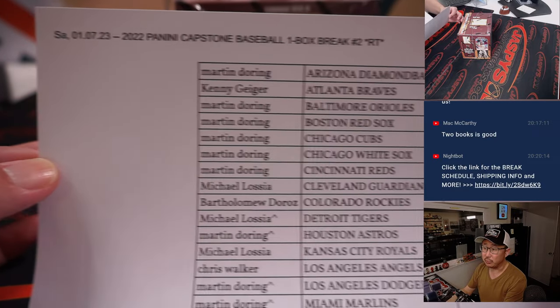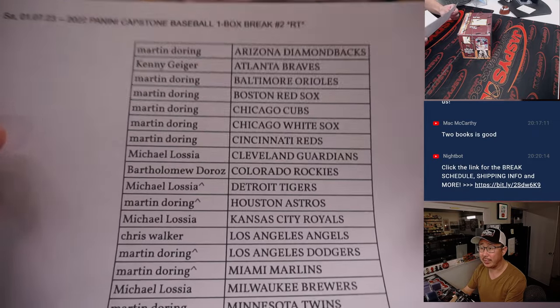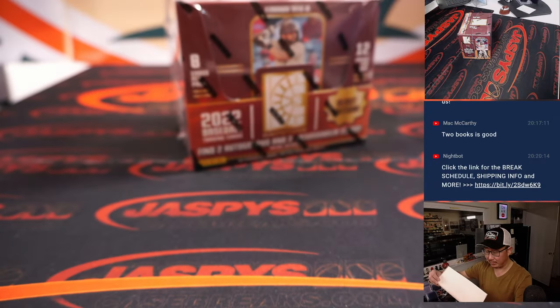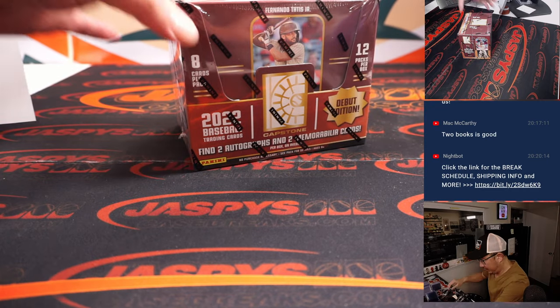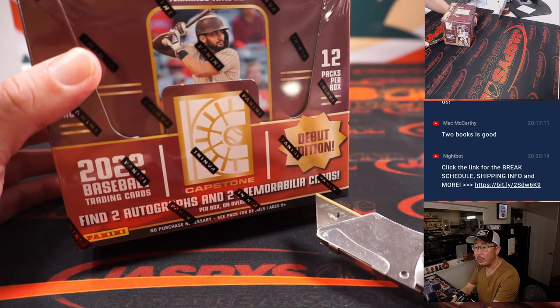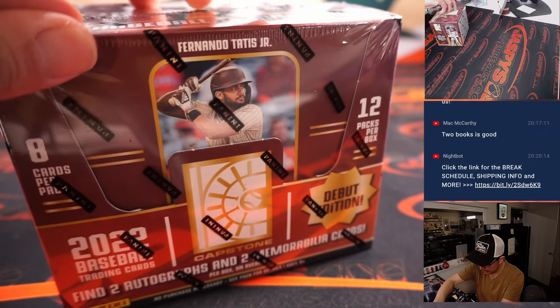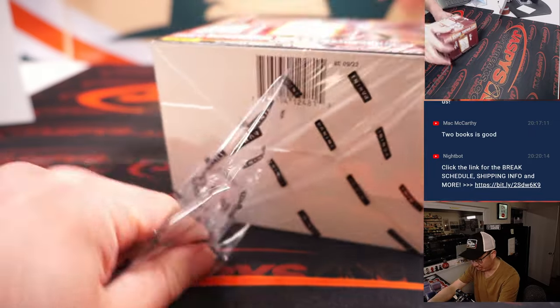Coming up after this will be that full case Topps Chrome update break. The third and final dice roll will be randomizing all of your names. Let's see what we've got in here — two autos and two memorabilia cards per box on average at debut edition. Tatis Jr. on the box.